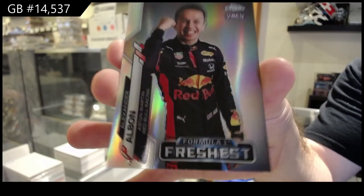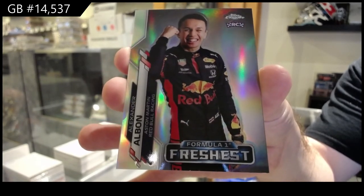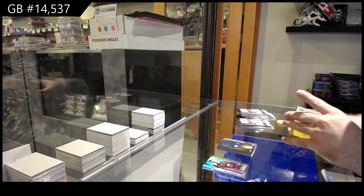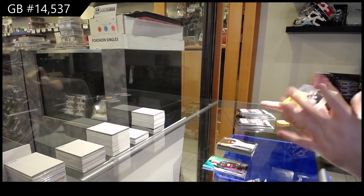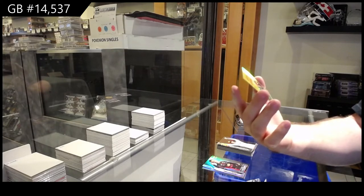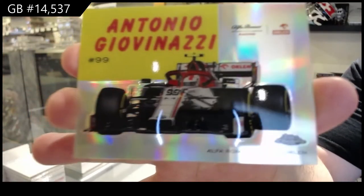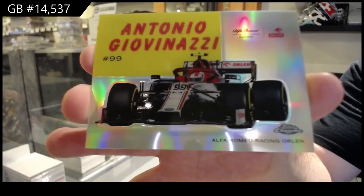Hamilton is a great pull! Let me know if I get anything decent — like, is that a rookie? Is that a decent rookie at all? I want to know if I get some decent names in here. We've got Giovinazzi — Gio Giovinazzi — for Alfa Romeo Racing Orlen. Very, very nice card, holy geez.